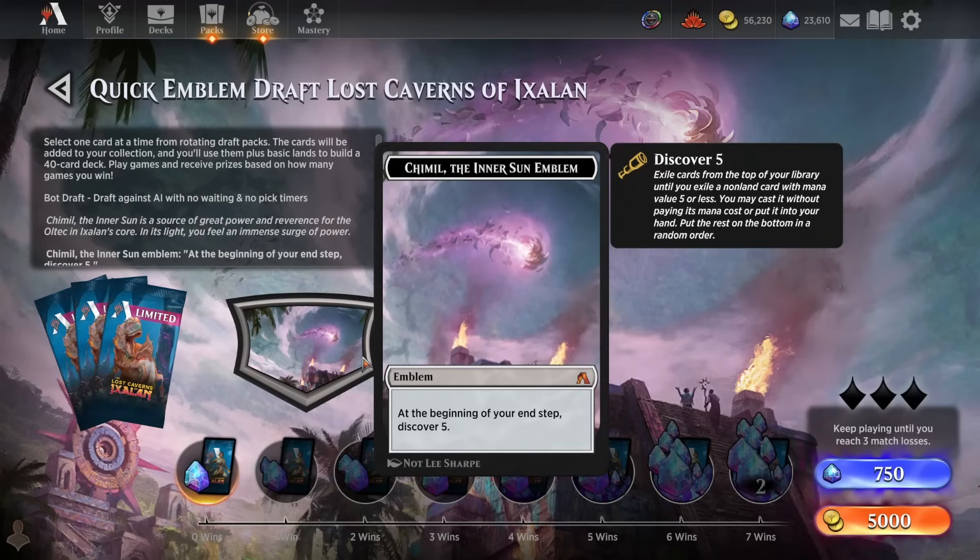This is a wildly powerful, extremely impactful emblem that definitely should impact the way you build your deck. You want to play fewer cards for very specific instances — like combat tricks only good during combat, or counter spells only good in response to your opponent casting a spell — because those are cards you really don't want to discover into. You also probably want to up your average mana value so that the average card you're hitting off the Tramiel emblem is a little more impactful. You don't want to completely ignore the emblem and just draft a normal deck, so it'll be interesting to see where the balance is.